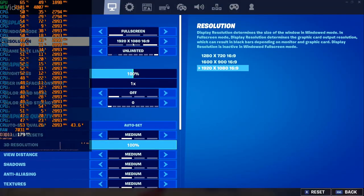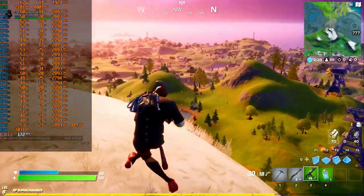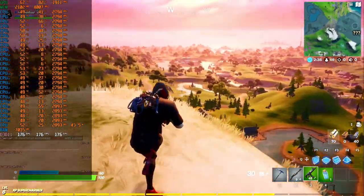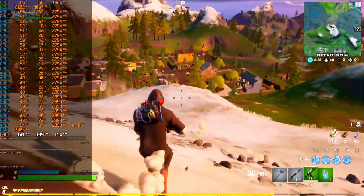The second game in our test is Fortnite at medium settings and Full HD resolution. The system loads much better here and gameplay is very good. Minimum FPS is 134 and average is 172 FPS — the game runs very well with no problems confirmed.